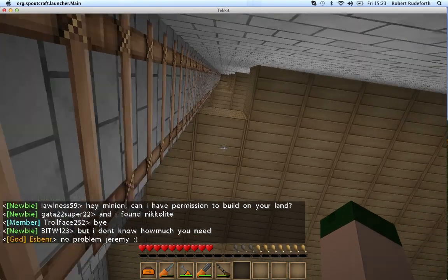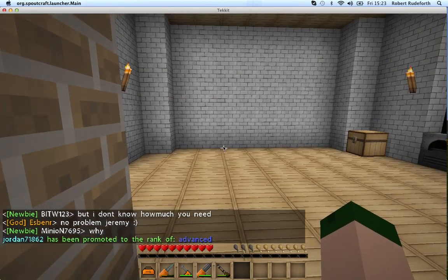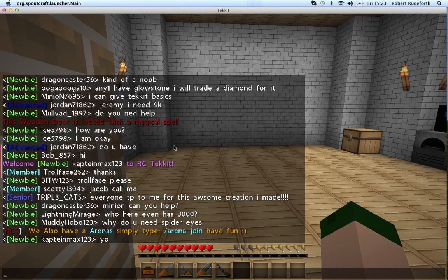Now there's something else you want to do on this server, because there is a voting system. And if you vote properly, you can get 20 diamonds a day, which is really worth your time. So you want to check the text to see - if it says this person has voted, you want to click on the purple writing and it will send you to the website where you can vote.